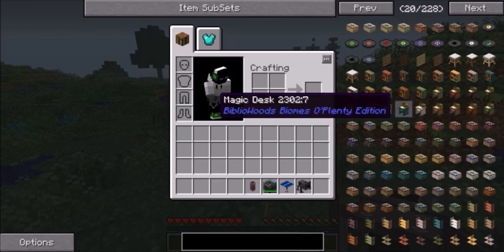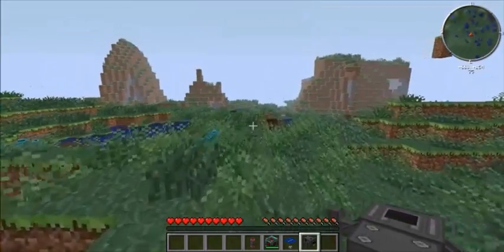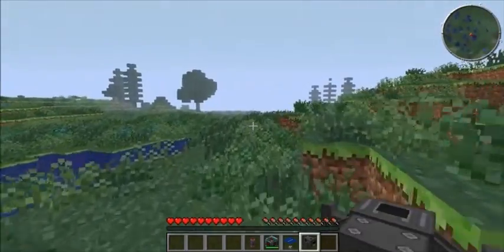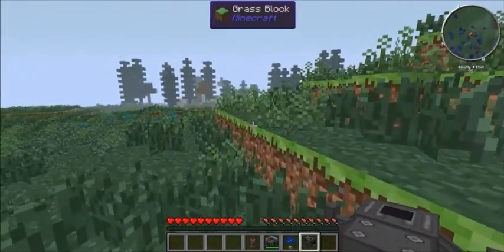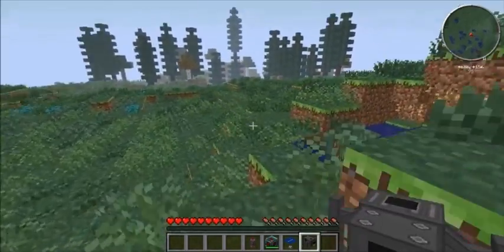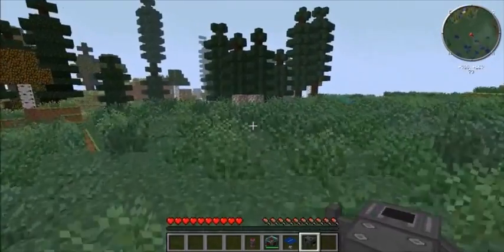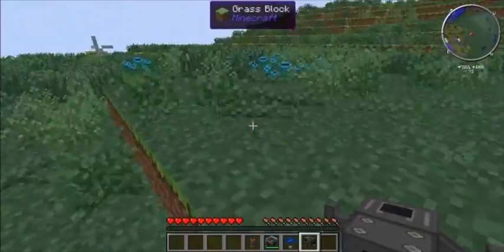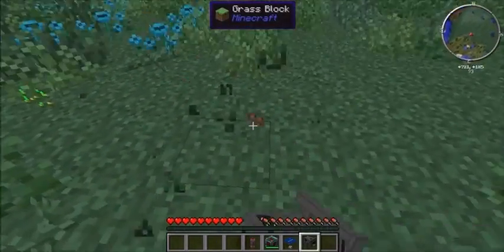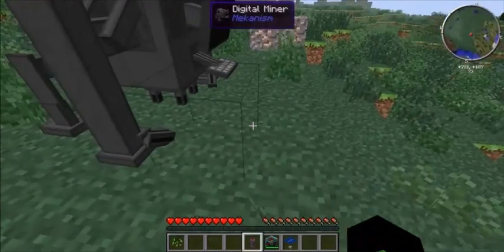Hopefully it'll be a bit better. You might notice I've got some quite high-end items in my inventory. This is all I am starting with, but there are going to be a few conditions — it's going to be a very industrialized type of thing. So to be clear, what I'm starting with is one Mekanism digital mining system. Digital miners are sometimes known as a Resonant Energy Cell.